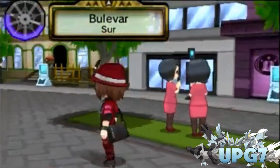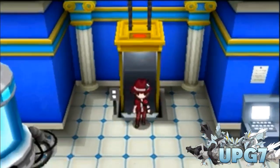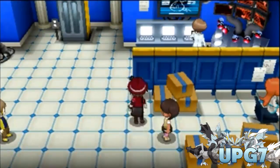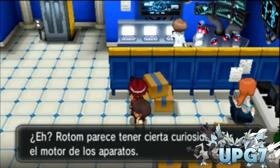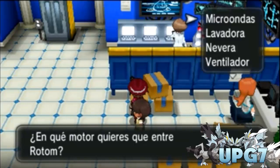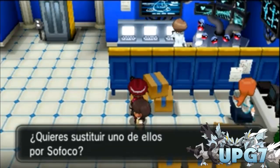To change Rotom's form, come to Lumiose City and go into this building. Head down to floor P1 and you'll see a couple of boxes. A girl there tells you about them. If you click A on one of those boxes, you can change Rotom into different forms: Wash Rotom, Frost Rotom, Fan Rotom, Heat Rotom, and Mow Rotom — that's the lawn mower one. You can pick whichever one you want.